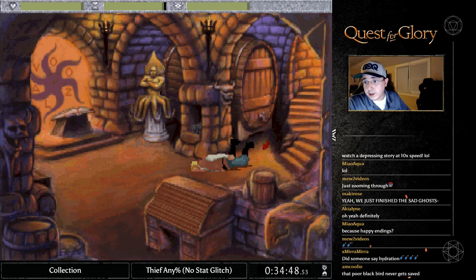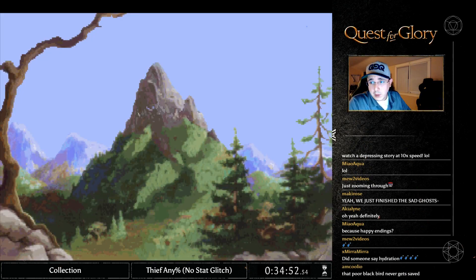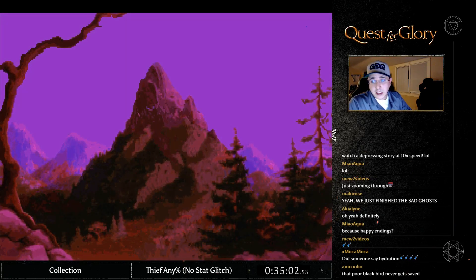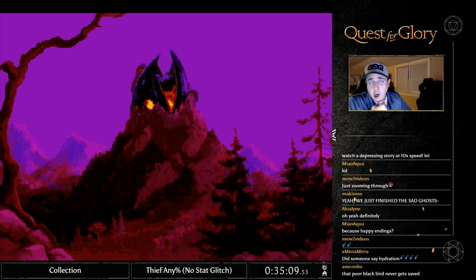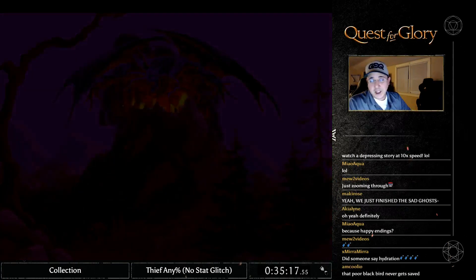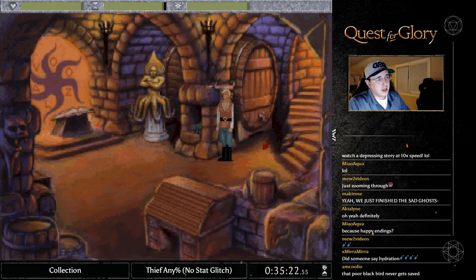We're going to give Hector the Hexapod a piece of garlic, which allows us into the basement. Then we're going to tap the cask of Amontillado, which brings us into a dreamlike state where we can witness the end of the world. That poor blackbird never does get saved — it is necessary for the points. The thief 100% run interestingly does not use any magic, and magic tends to make these games go fast, especially if you're importing. The Open spell is broken — Open is like the wonder spell that just makes things work.